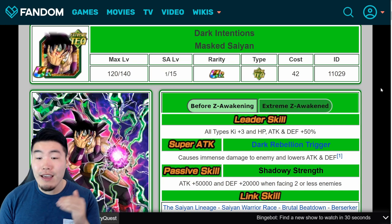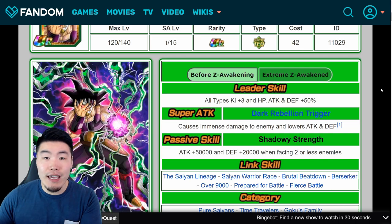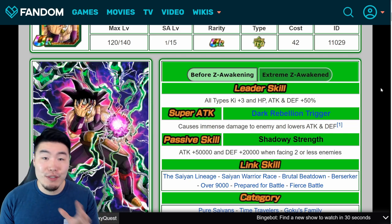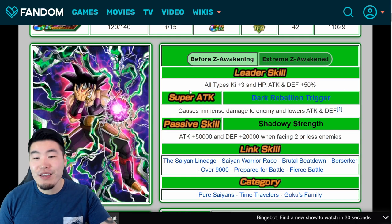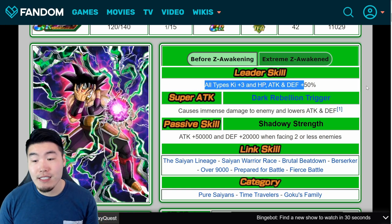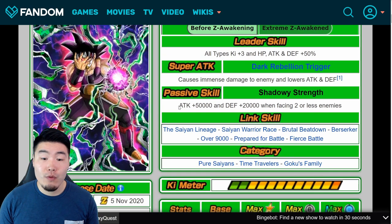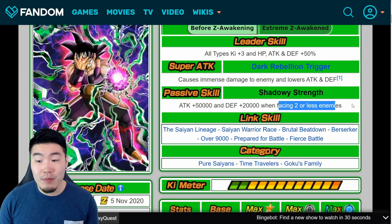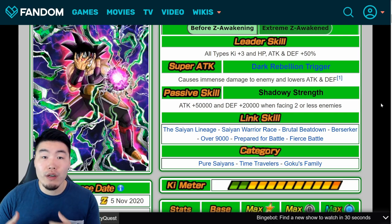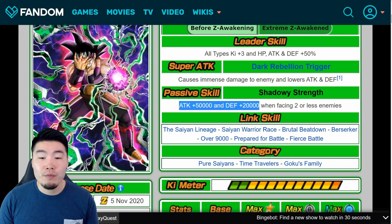Let's start with Masked Saiyan first. I'm going to quickly read his pre-Extreme Z Awakened details and then we'll talk about his EZA so you guys can compare the two. Before the EZA, his leader skill is all types, ki plus 3, HP, attack and defense plus 50%. His super attack causes immense damage and lowers attack and defense, and his passive was attack plus 50,000 and defense plus 20,000 when facing two or less enemies.